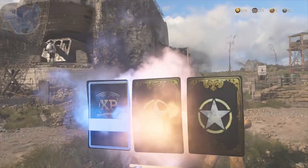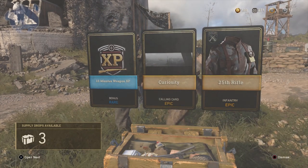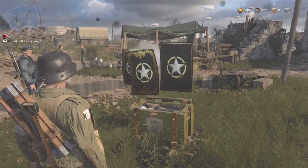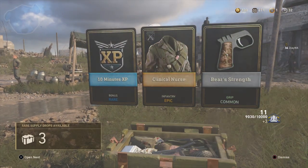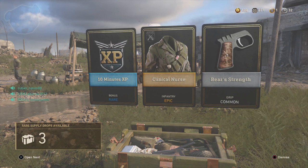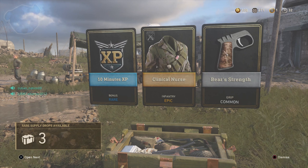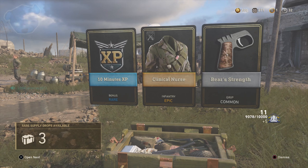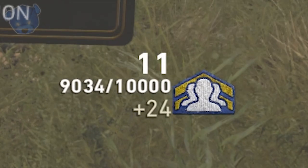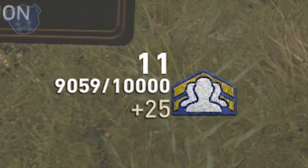When the supply drop pops up, based on what you get, you might want to throw down another one. The name of the game is to convince people to commend you based on the loot you got. If you have really crappy loot people might move on, but if you've got something juicy people are gonna stop and commend you. If you keep this rolling overnight, people joining your lobby from finished matches will keep stopping by and commending you.